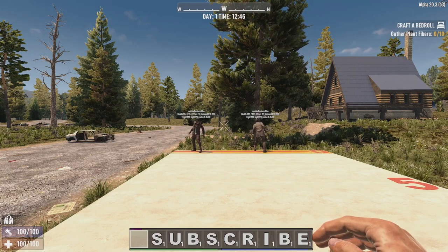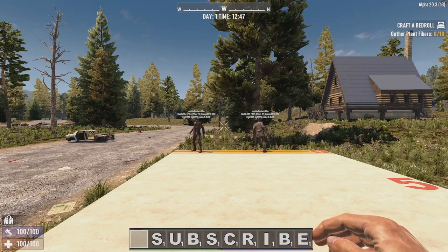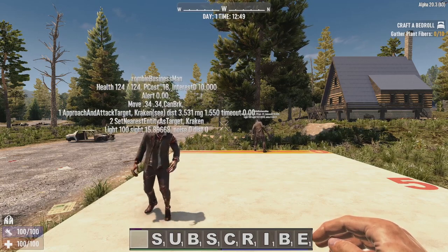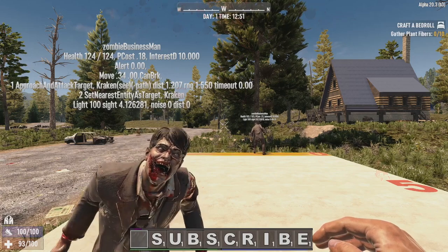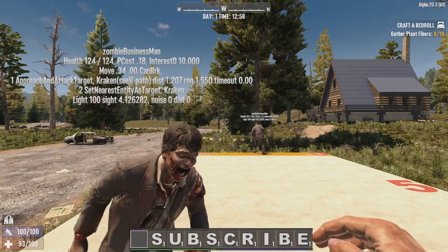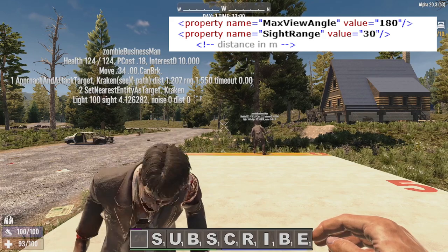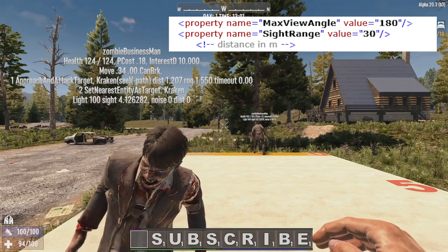Note that we are in full daylight here — nothing to do with headlights — and the light meter is right up there. After turning the AI on, one zombie is still staring at a tree while the other came towards me. This is because of the view angle: every zombie has a view angle of 180 degrees — that's a semicircle in front of them, they can see from side to side.